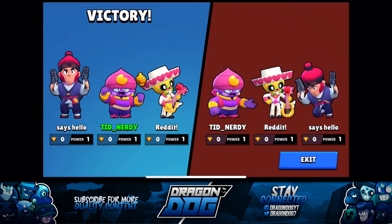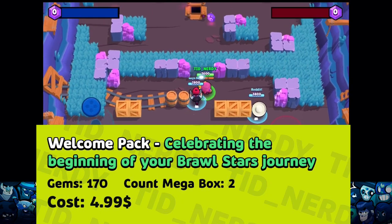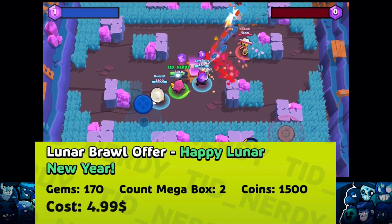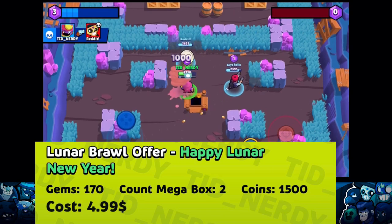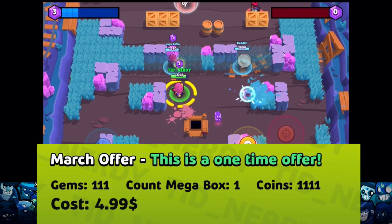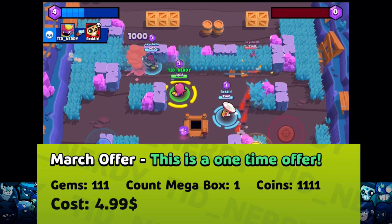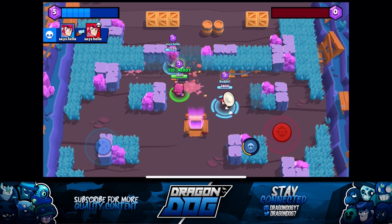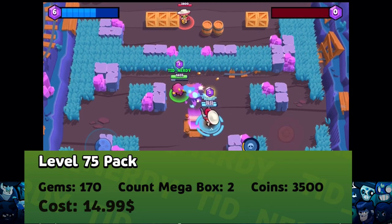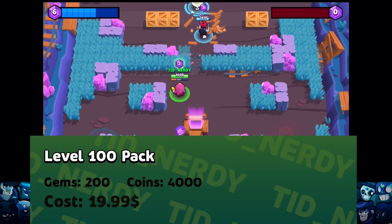Aside from that, let's go over some brand new gem packs coming to the game. The first is the Welcome Pack — celebrating the beginning of your Brawl Stars journey — with 170 gems and 2 mega boxes for $4.99. The Happy Lunar New Year offer has 170 gems, 2 mega boxes, and 1,500 coins for $4.99. The March offer is a one-time purchase with 111 gems, 1 mega box, and 1,111 coins for $4.99. There's a level 75 pack with 170 gems, 2 mega boxes, and 3,500 coins for $14.99. And a level 100 pack with 200 gems and 4,000 coins for $19.99.